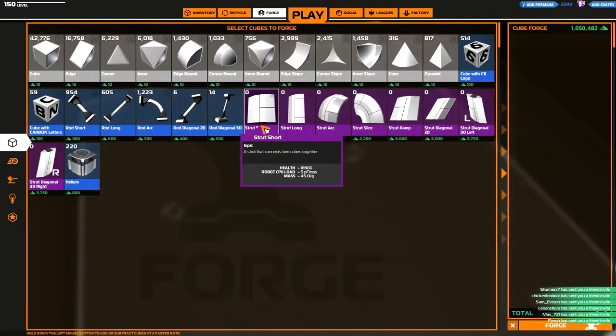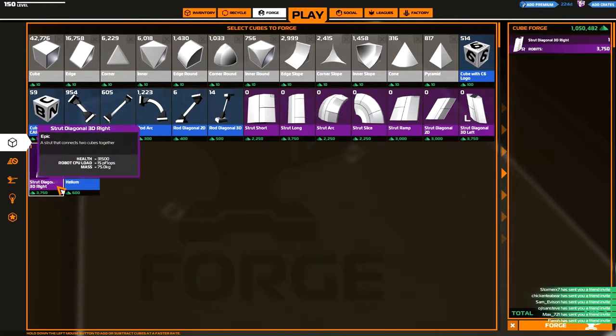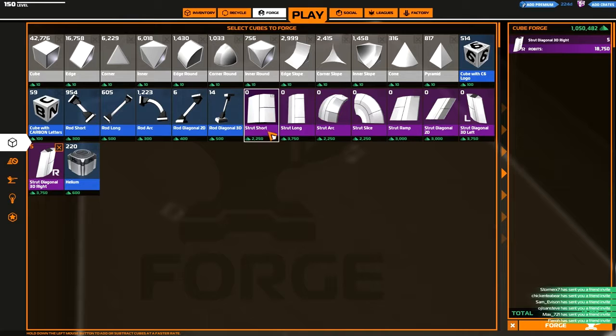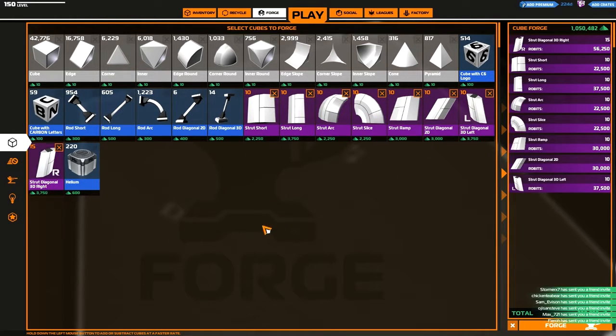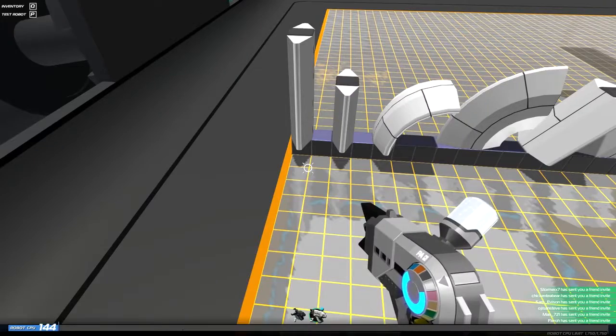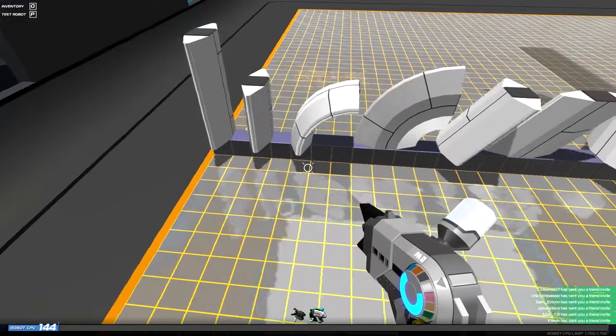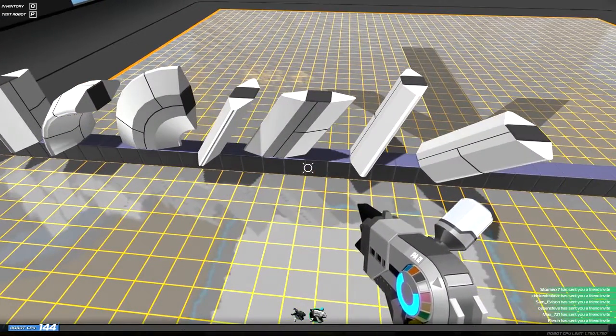They cost between 9 and 15 CPU each and sadly are epic quality. They have the same armour per CPU as regular full armour cubes and they come in 8 shapes. Each shape has a different CPU cost from each other as you might imagine, and they have the exact same connection points as aero rods in that they only connect at the ends of the shape, not anywhere in between.